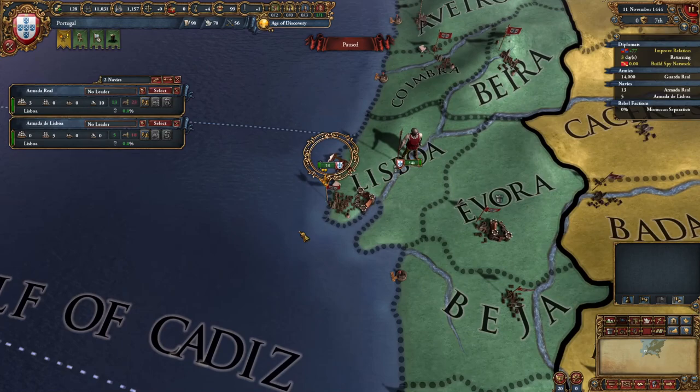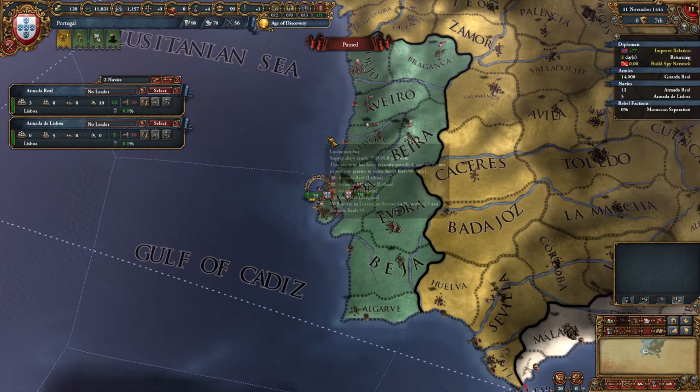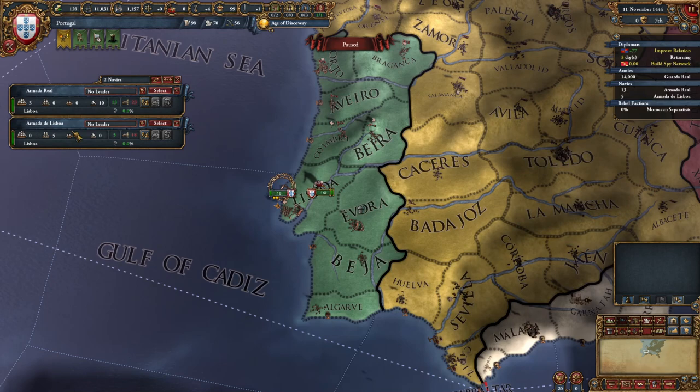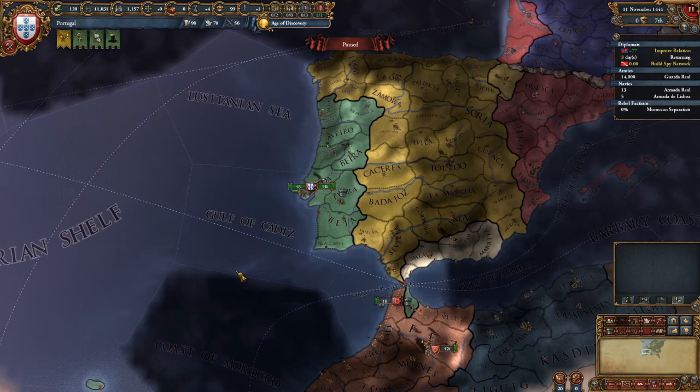Our navy is in port in Lisboa — three heavy ships and 10 transports in one fleet. Transports are just used for shuttling guys around. One transport can move 1,000 units at a time, so 10 transports can move 10,000 units. The heavies are very proficient combat ships, and light ships are faster and can protect trade. We have a different fleet of five light ships, which can also be used to explore.